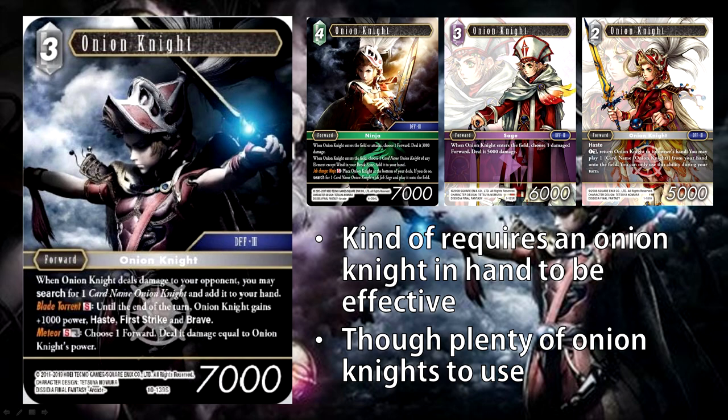When he deals damage to your opponent, you can search your deck for another Onion Knight. Because this card has Brave, when he attacks during that turn he is also active — he doesn't dull himself to attack. So if you now have an Onion Knight in hand, you can then trigger his Meteor ability, S-dull him. Because he has haste that turn, he can use his dull abilities and deal damage equal to Onion Knight's power, which is 8,000 in this case. It's actually a pretty good combination.